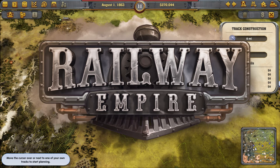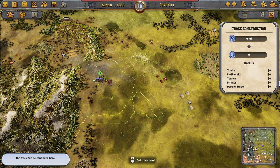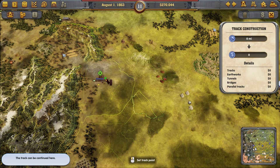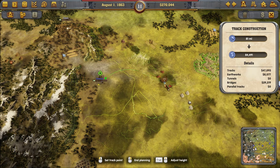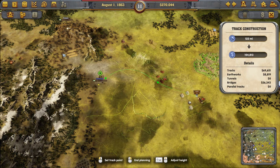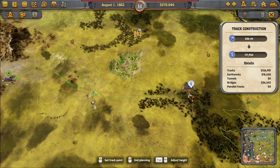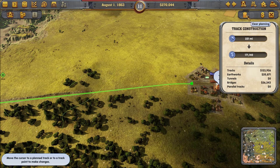Hello everybody, welcome back to Railway Empire. I'm Tenacious Viking, your chief engineer and host. I figured out how to erase my planning — you basically get out of planning mode and then the trash can will light up and you can clear it there. Now I'm going to go this way, kind of through here, around close to this, and then connect to North Platte. There we go.